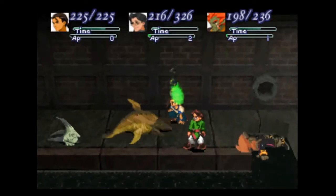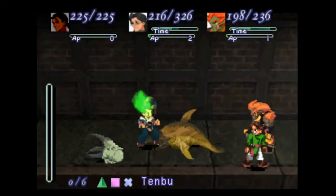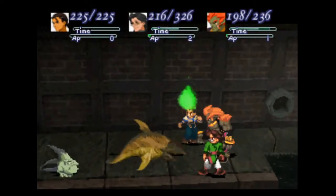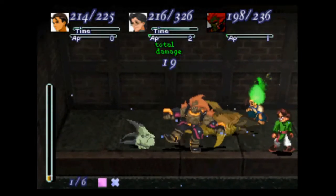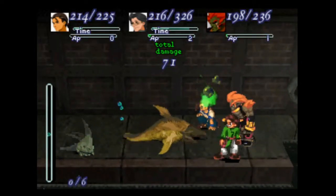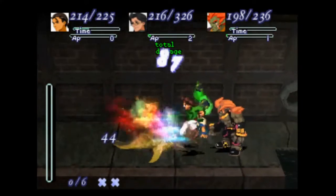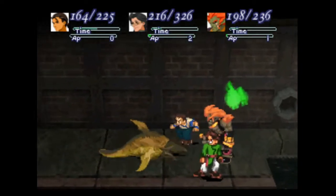At least he doesn't have any other issues besides just being poisoned. Right now, my best death blow to use is Ten Boom. I still have another attack, I should use that. This guy's almost down.